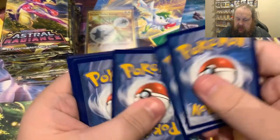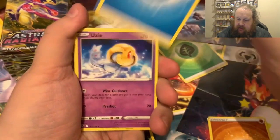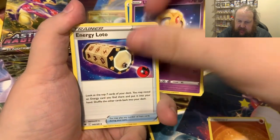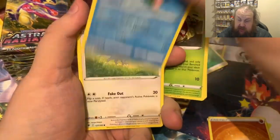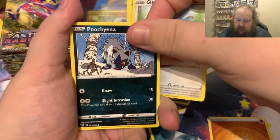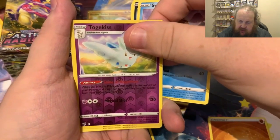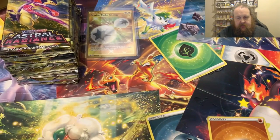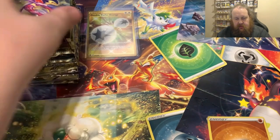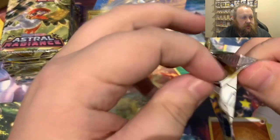Next pack - what do we get? We get water energy, Uxie, Energy Lotto, Hisuian Overqwil, Hisuian Voltorb, Basculine, Glamiow, Purugly, Swinub, Snorunt, a reverse Snorunt, and a Feeble.